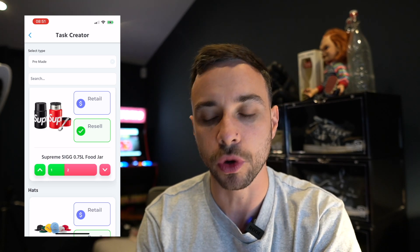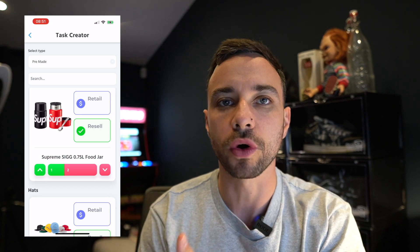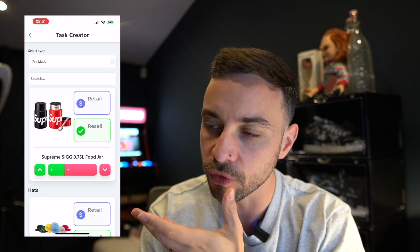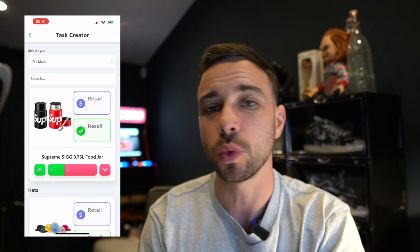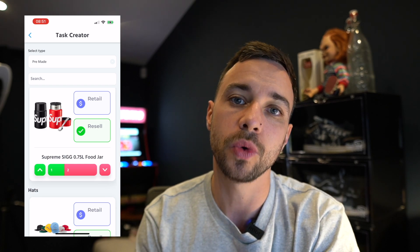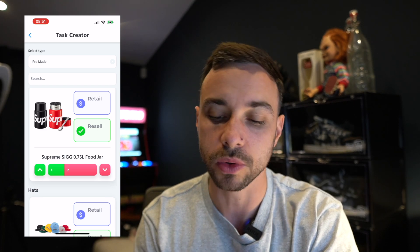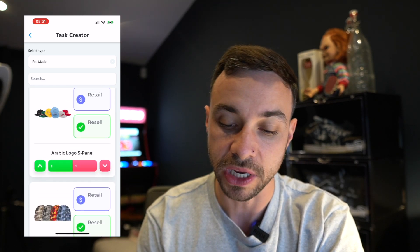Moving down to the food jar — although on the app it shows some downvotes, the food jar I think does have potential for a flip to get some profit. This will depend on the retail, but generally speaking maybe a 20%, maybe a minimal 10% return. It keeps food either cold or warm, so it might be something to actually go for.